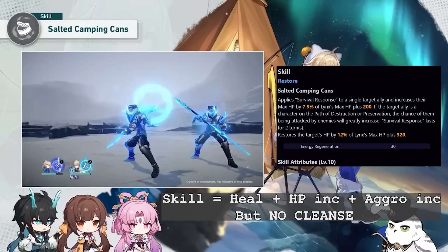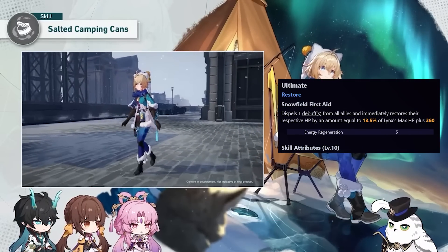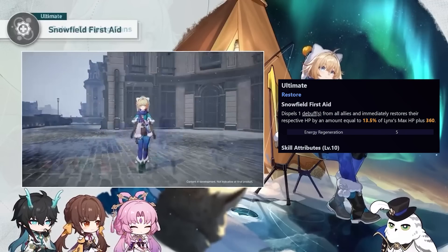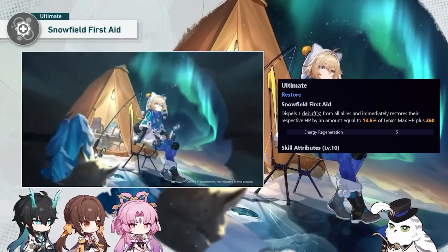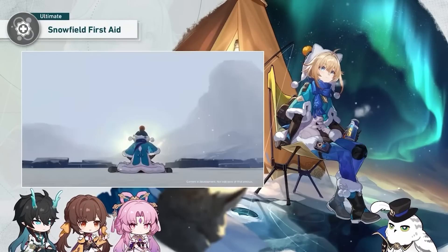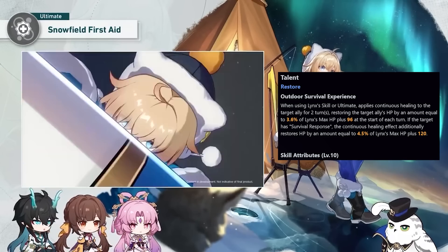Do note that the skill does not cleanse — I'm emphasizing this because many are used to Natasha and Luocha. Next up, her ultimate heals all allies based on her own HP, and at the same time it provides a party-wide cleanse, removing one debuff from all allies. This is the most unique part about her kit, which no other character provides right now. Her talent provides the continuous healing effect to the healed ally from either skill or ult for two turns.